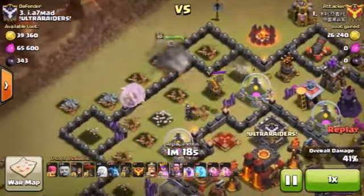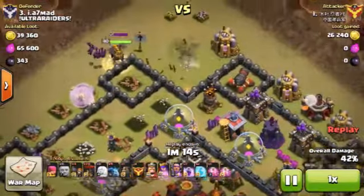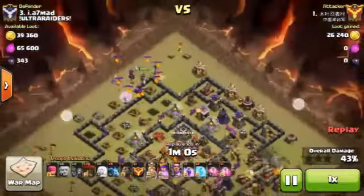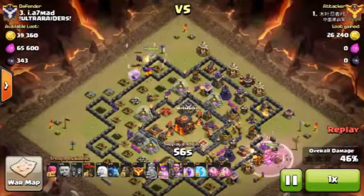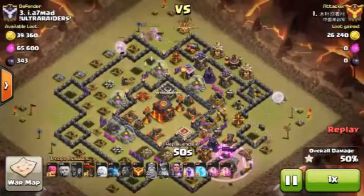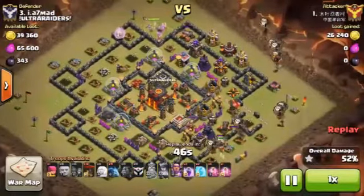Once you destroy the Clan Castle troops and the damage percentage is 35 to 40 percent, deploy the other troops on the opposite side and try to take down other defenses as quickly as possible. As you can see, the King has been deployed followed by Lava Hound and Balloons.